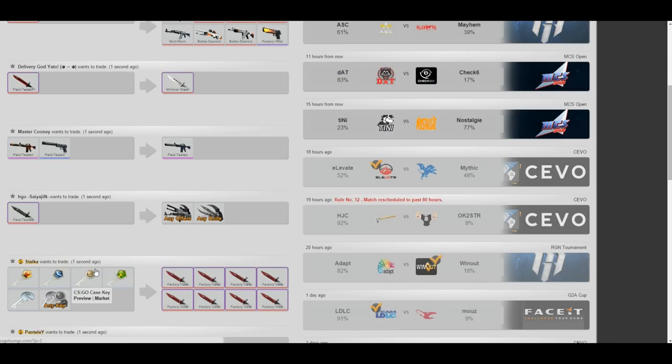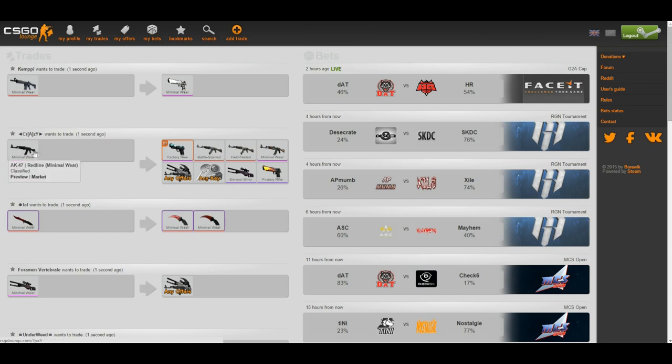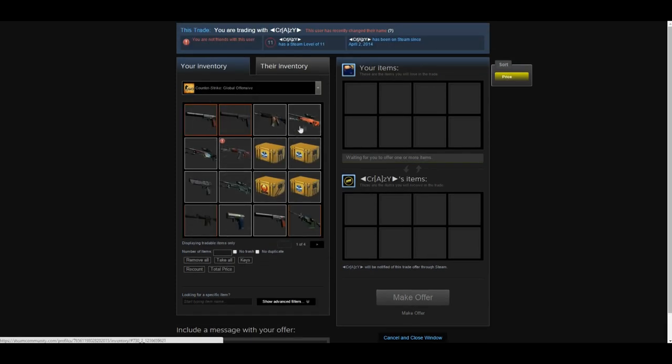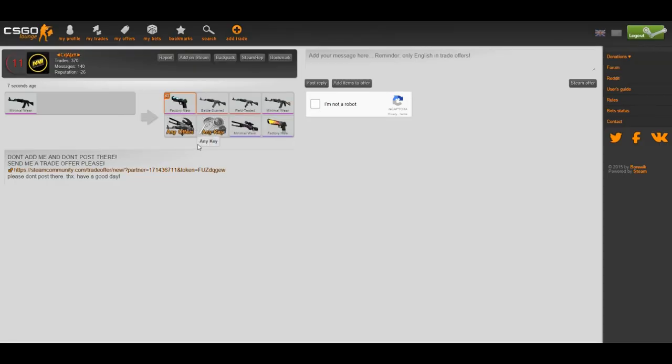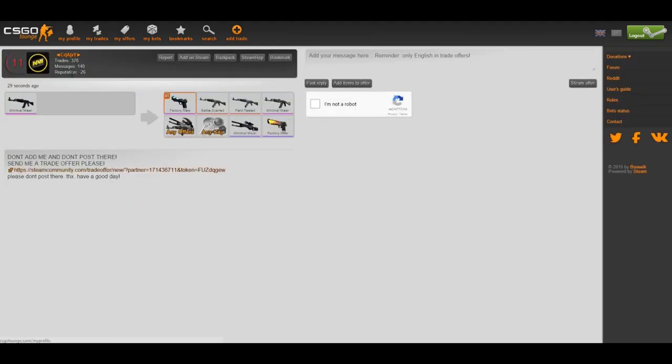Let's see if we can find some scammers on here so I can show you links to watch out for. These are 'Steam Offer' buttons — click one and you can go directly to sending a trade offer without having to add them as a friend. That's why it's good to have your links set up. This guy has negative 26 rep, and some of these weapons are definitely not worth trading for.